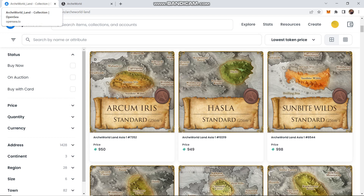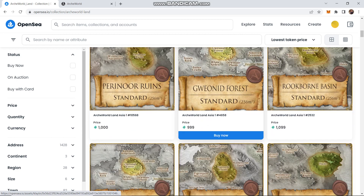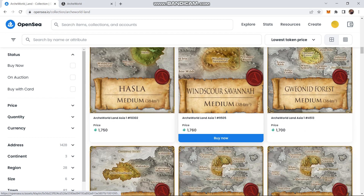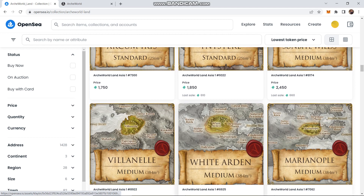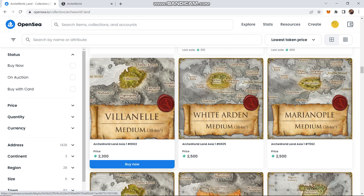We'll look at housing prices after the alpha period ends. As of now, the smallest house is approximately 1,000 Clay, which is about $250 USD. Medium houses are around 1,650 Clay, about $400. Large houses are about 3,000 Clay, roughly $750. Different locations are more valuable — Villanella will always be more valuable than other areas because of its temperate climate and it's just a nicer area.